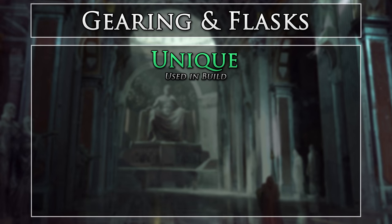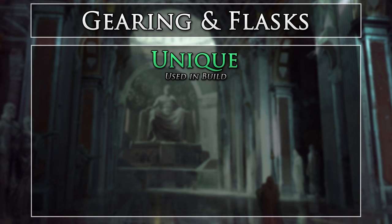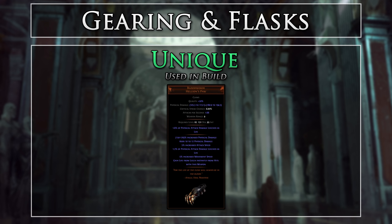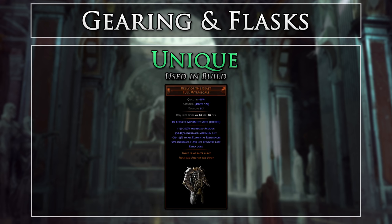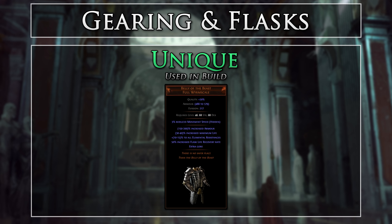There is no required unique gear to start this build, however there are many useful uniques. The Bloodseeker provides us instant leech from any hits made with this weapon — using even just one of these claws results in very strong instant leech. Scourge Terror Claw is a very strong unique claw that provides good base damage, critical strike chance, and 70% global increased damage. Belly of the Beast helps us fill out more increased maximum life, which we generally lack on the right side of the tree, however a well-rolled rare chest works just fine as well.